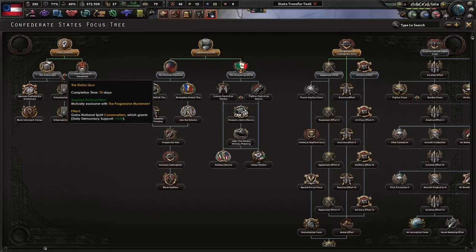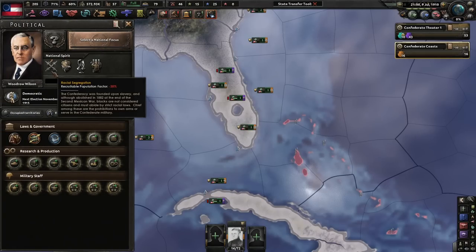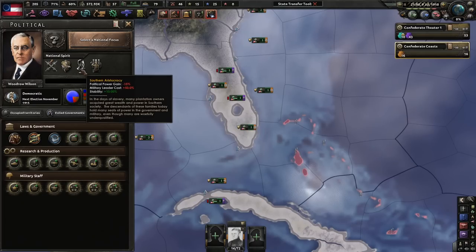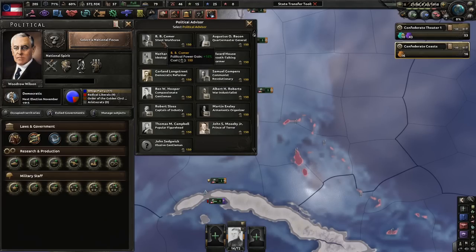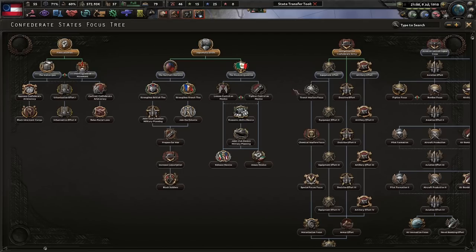Next focus. We can do the status quo, daily democracy support. Right now we're led by Woodrow Wilson and we're pretty democratic under the Whig party. We have a little bit of segregation, an agricultural nation which we need to get rid of, southern aristocracy which really hurts our military leader costs and political power gain, and we have military traditions which looks pretty good. I'm going to go ahead and grab B.B. Comer just so we can mitigate this southern aristocracy.